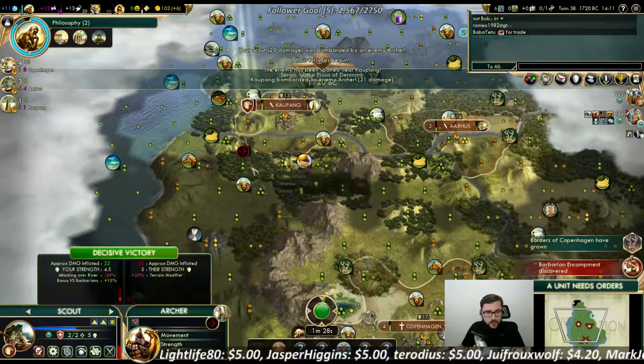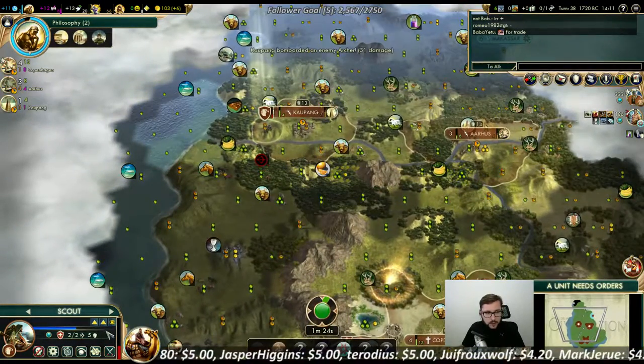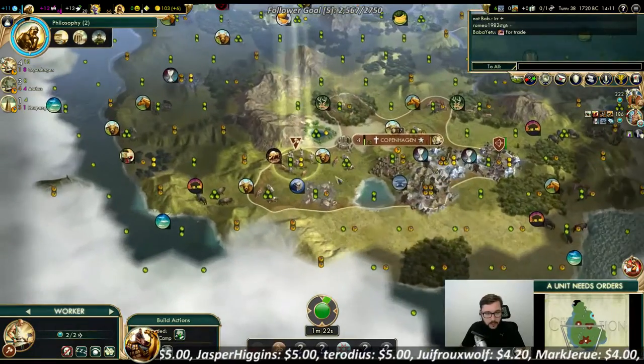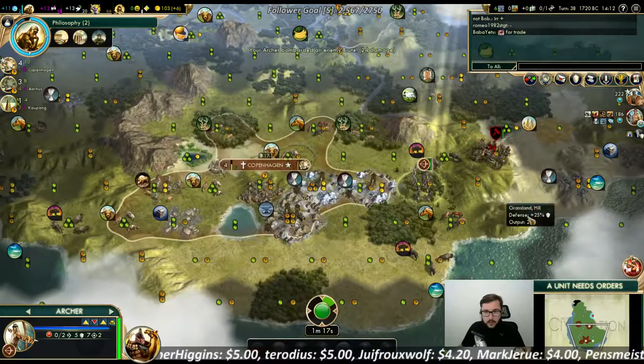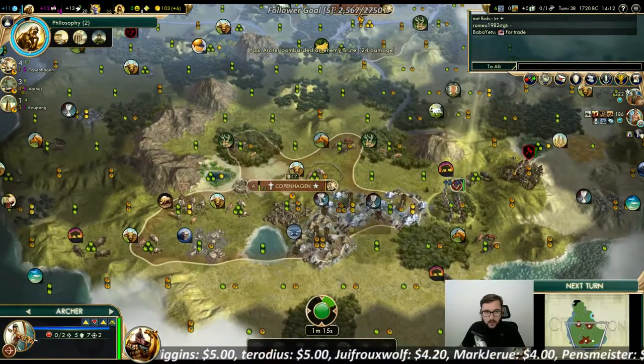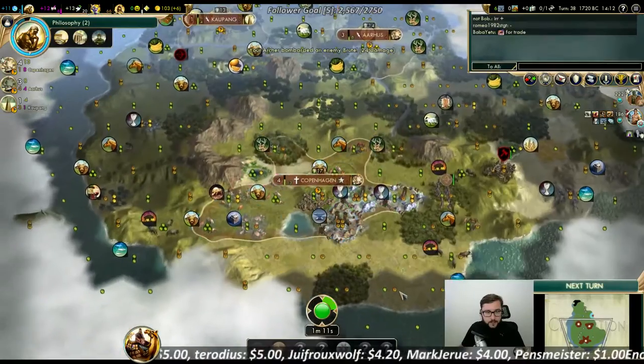I guess we are not shooting into this archer anymore and just get the scout to the double sight promotion. How many King Kreams do I need for a flatland city? That's probably the way. Really — I don't know.